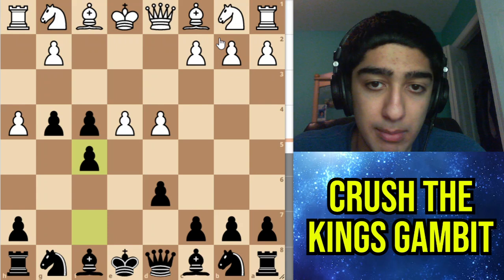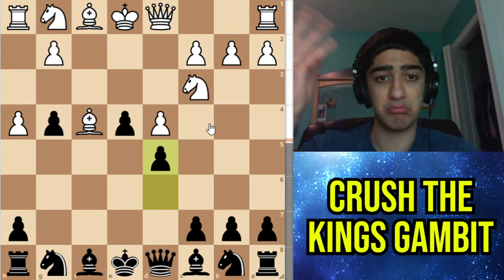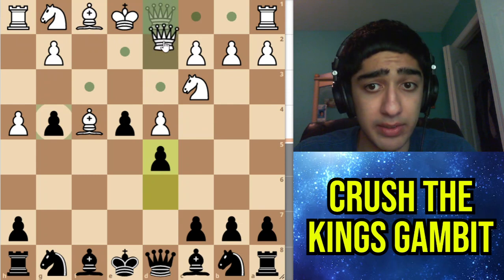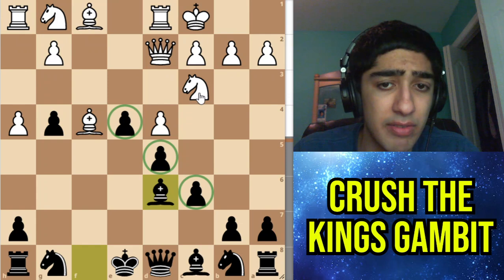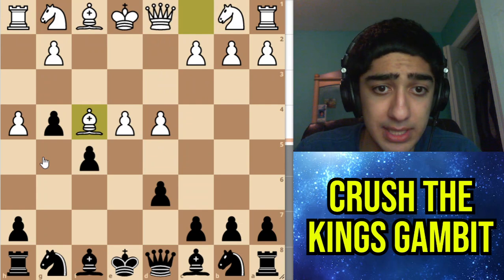After Knight c3, you can just take, and after Bishop takes you can just defend your pawn — you're simply up a pawn with little to no compensation for white. For example, one of the games went Queen d2, and after c6, white castled, and after Bishop d6 black was essentially winning — up a pawn for zero compensation. The position is very locked, so the development lead white has doesn't really matter, and black is better.